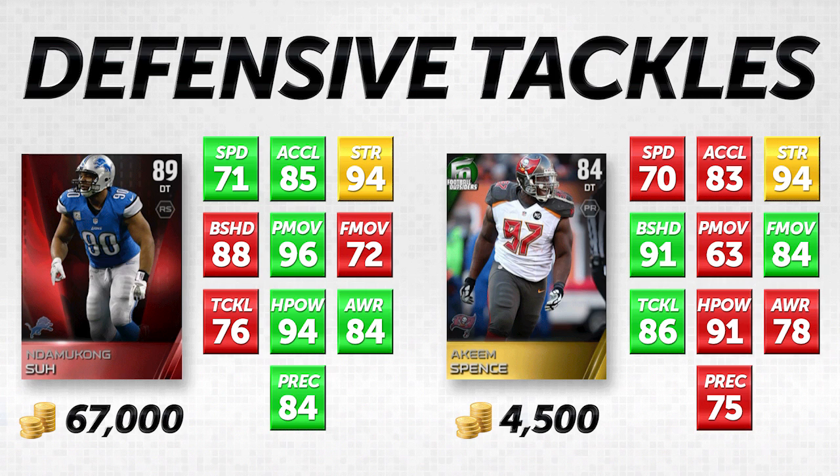Coming back to these two items — there is obviously an upgrade between Damakong Sue and Akeem Spence, but I don't think it's that substantial. For 4,500 coins you're getting a significantly better value. Most people can't afford a 60,000-coin card at every position, so if you're balling on a budget, go out and take a look at Akeem Spence or some of the other items I'm going to show you today.